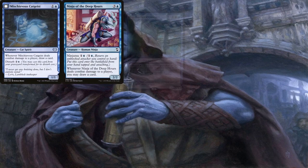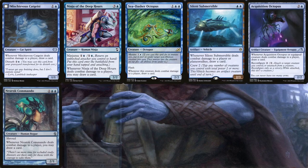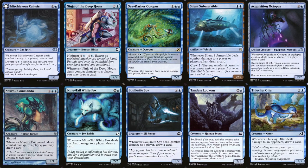Mischievous Cat Geist, Ninja of the Deep Hours, Sea Dasher Octopus, Silent Submersible, Acquisition Octopus, Neurok Commando, Ninetail White Fox, Soul Knife Spy, Tandem Lookout, and Thieving Otter are here just for drawing cards off of hitting our opponents, which makes them the best kind of saboteurs in the deck because they help keep us a fat hand full of gas and interaction.